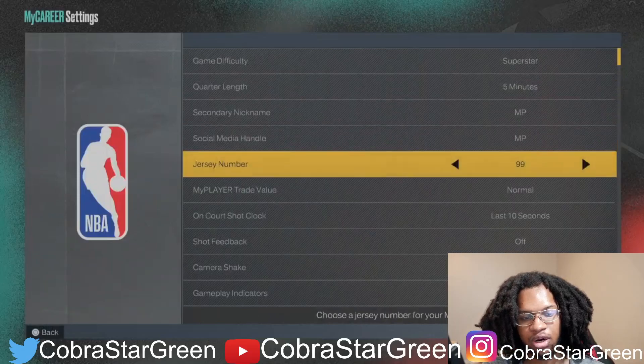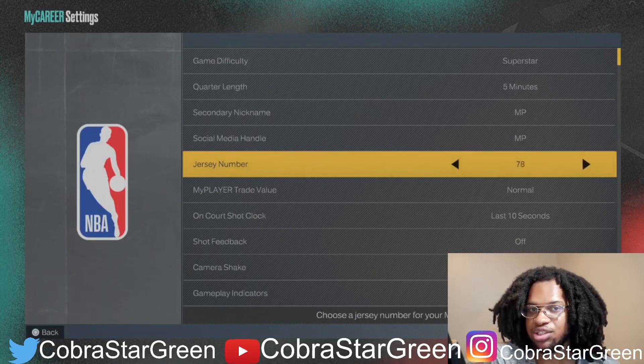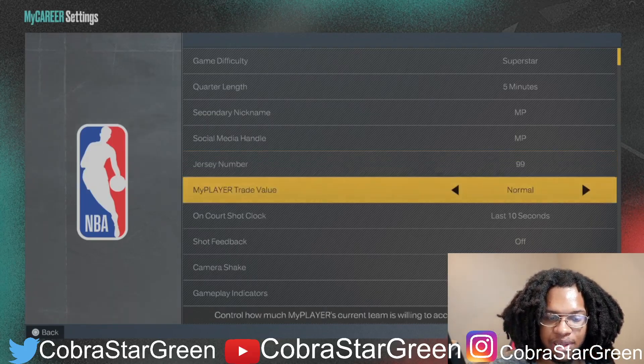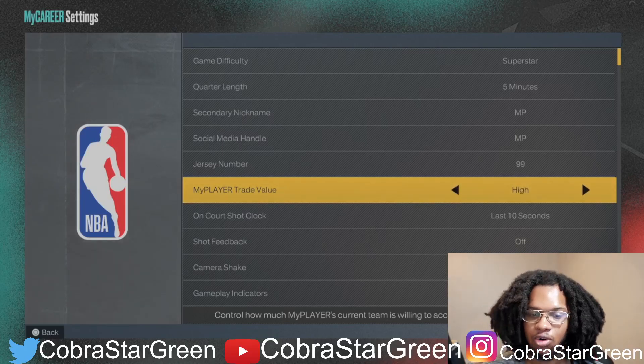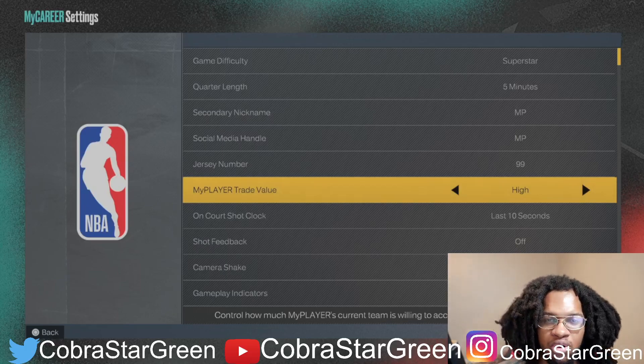Method one: you see your jersey number — mine sucks and the numbers I can choose from are all bad. What you want to do is right under it says 'My Player Trade Value' — put that on high. Then what Anthony told me to do is just sub out of each game or foul out, get D-minus grades, and eventually they'll end up trading you — or they might just trade you anyway because your trade value is on high.